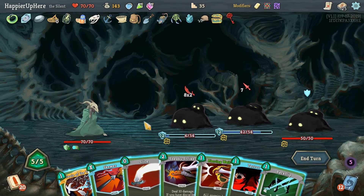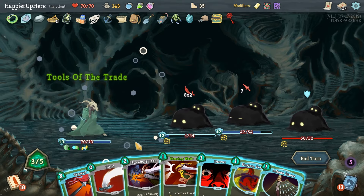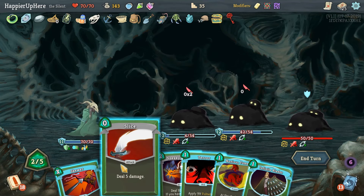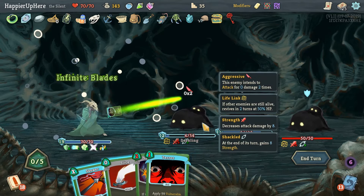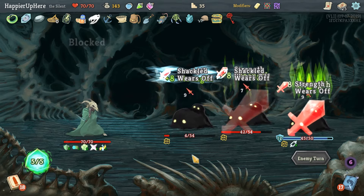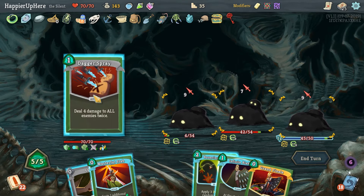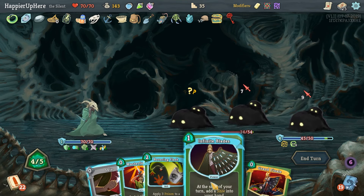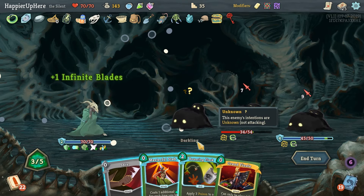I have to remember we can't rest so we have to be really careful with our HP. Piercing Well is really nice — I can't discard anything just yet. Tools of the Trade, let's do Piercing Well. Then we'll do Noxious Fumes into Infinite Blades. Playing slow with damage over time methodically. Definitely not Grand Finale — Dagger Spray is great. Two Grand Finales — my luck.